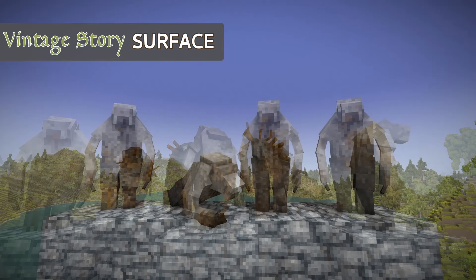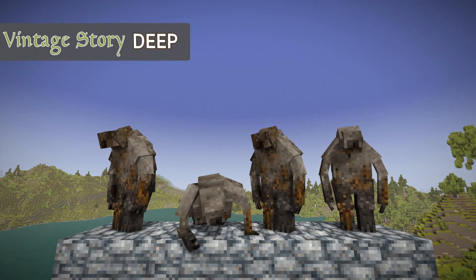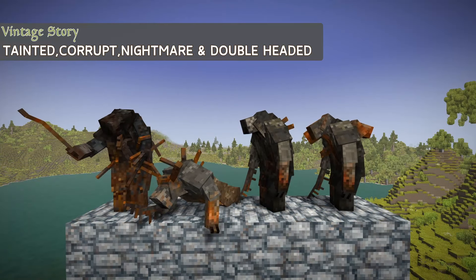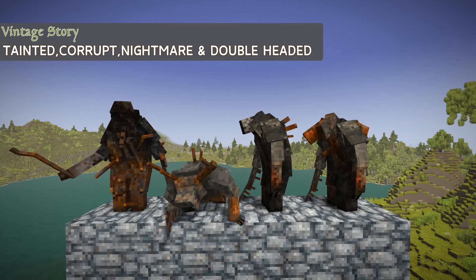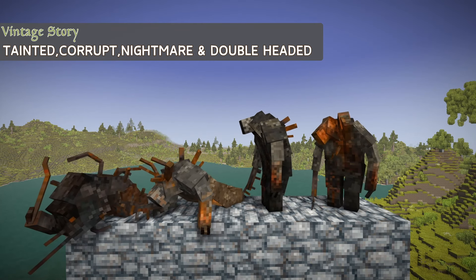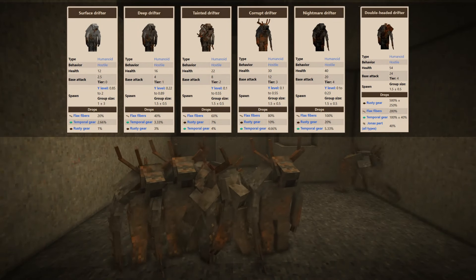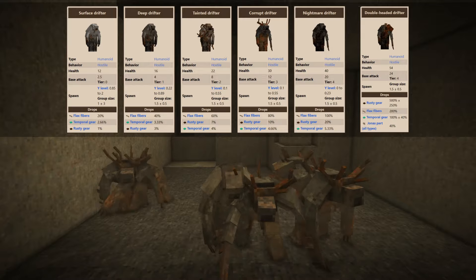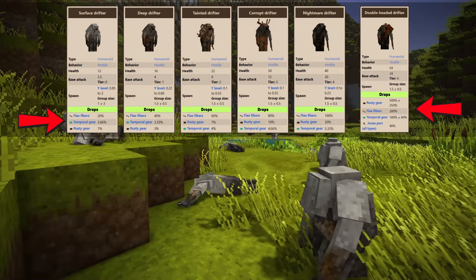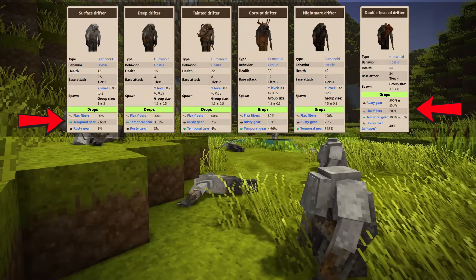Let's meet the different types of drifters. There are six types: surface, the most common and least deadly; deep drifters, which are found below ground and are also somewhat common; tainted, corrupt, nightmare, and the dreaded double-headed drifter, found way down deep in places I try to never go. Each drifter type has its own health and base attack — the scarier the drifter, the more deadly their attack. They all have a chance to drop loot: flax, temporal gear, and rusty gears. And the double-headed drifters give us a chance at Jonas parts.